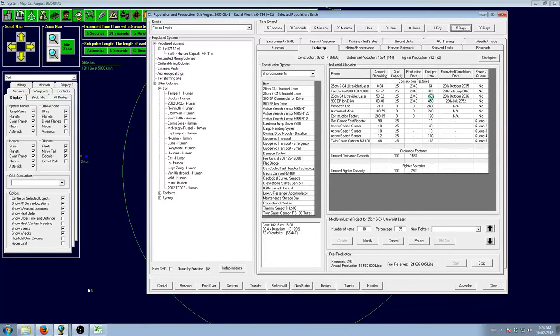Lasers are proceeding nicely and won't take too long. The power plant and smaller sensors are also not going to take too long. The larger sensors and gauss turrets will take an okay amount of time, but the fire control and ion drive are going to take ages. That's one of the big downsides of having larger engines like the size 50 — they take a lot more time and build points to construct, though two size 25s would be about the same build points anyway.